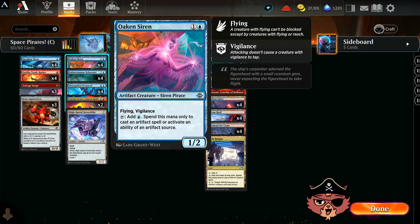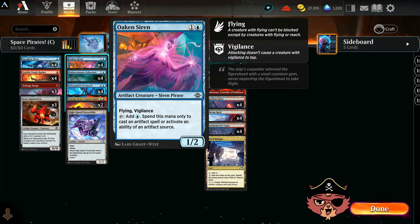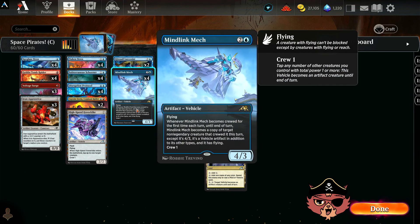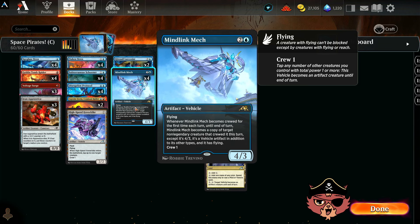The 2-mana cards: we have all 4 Oaken Sirens. It's a 2-mana 1/2 with flying and vigilance, and you can tap it to add a blue mana — spend this mana only to cast an artifact spell or activate an ability of an artifact source, like a map. It is an artifact creature itself, so it can always tap to cast more of itself. Since it's a 1/2 flying vigilance, we wouldn't mind copying it with the Mindlink Mech to give the Mech vigilance as it flies in.